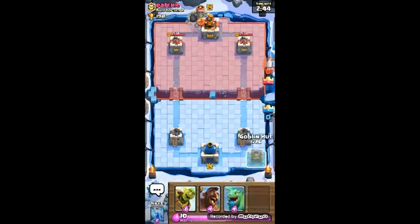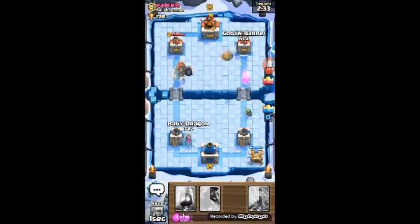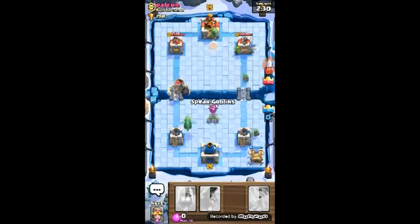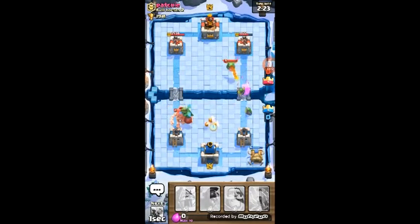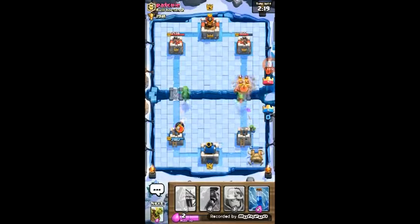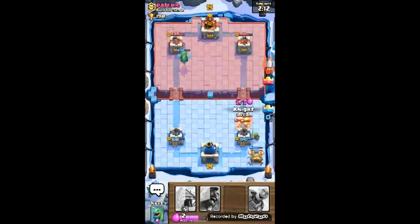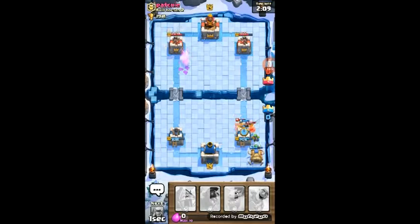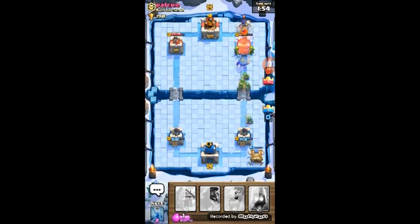We start off with goblin huts. He placed a giant skeleton so we'll just wait and cycle this out, then place my baby dragon and some spear goblins. The giant skeleton is dealing a lot of damage to our towers — those goblins went in front of our knight instead of behind him, which wasn't smart.